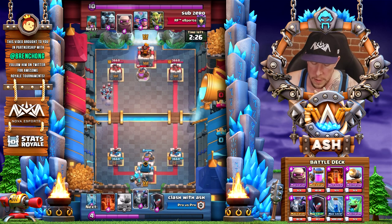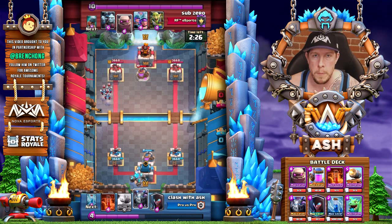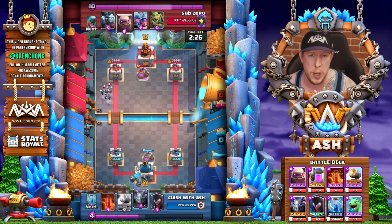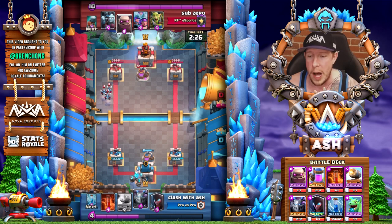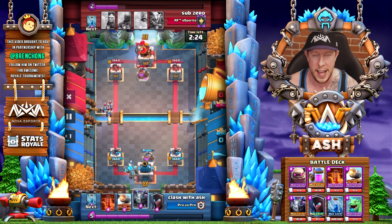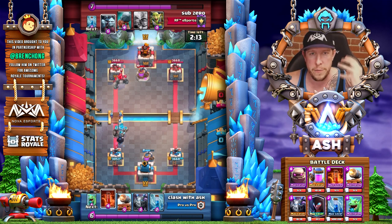It's gonna be another early Golem push. My thought process: they drop the pump, I drop the pump — even trade. Then they cycle Minions in the back, so I know I'm up three elixir. The Golem goes from an eight-elixir risky investment to essentially just a five-elixir investment, meaning my opponent will only have five more elixir than me after I drop the Golem — a little less risky. Even with a five-elixir advantage on his side, what can he really do to punish me? Dropping a Goblin Gang in the opposite lane just lets me devote more elixir to my Golem push.